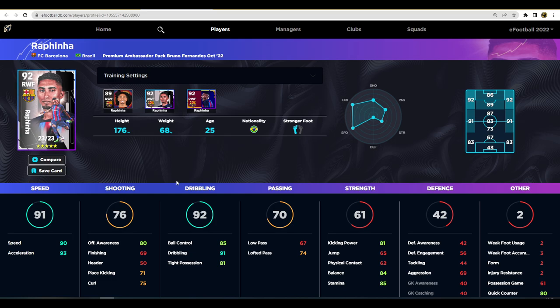Rafinha is a traditional, simple winger — speed, acceleration, and dribbling are what he has, with good balance, stamina, kicking power, offensive awareness, and a load of tricks. He is a good dribbler, but if you're going to skip out on this pack I'd definitely recommend getting Dembele on the left or right, or maybe Anthony, Diaz, or Neymar if you can spread the budget.